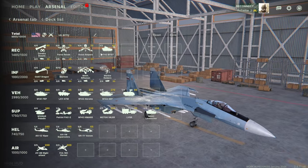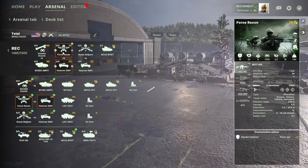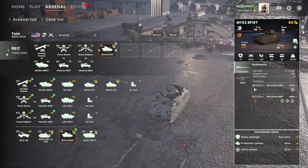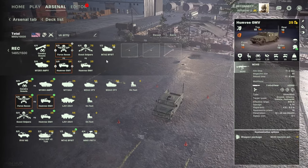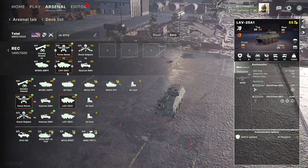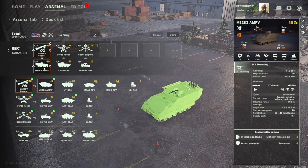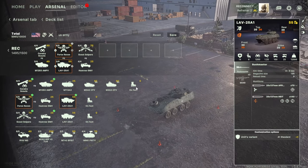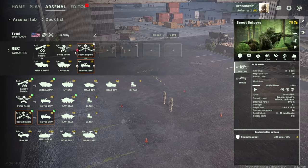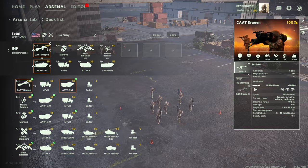Now let's look at my US deck. For recon, I've got anti-tank recon, normal recon, and snipers. I swapped one unit out and added some LAVs instead — the recon units are actually pretty OP, they do have AT capabilities. Then there are Javelins of course, which are brilliant.